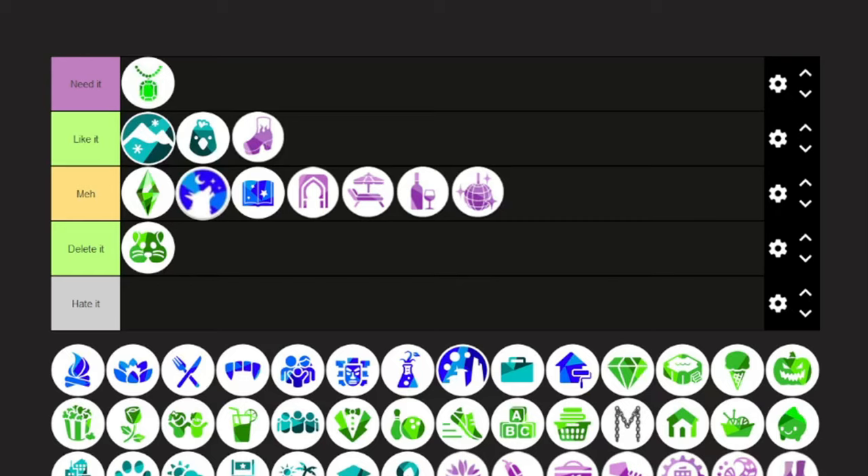Goth Galore — absolutely not. I don't know what type of goth it was, but it definitely didn't give me the vibe I expected. Both Goth Galore and Castle Estate were community-voted packs, and I don't think either one did a good job — both should be deleted. Castle Estate is just like other build/buy kits where you can make a beautiful castle exterior but there's no way to decorate the inside, so it doesn't fit with anything.